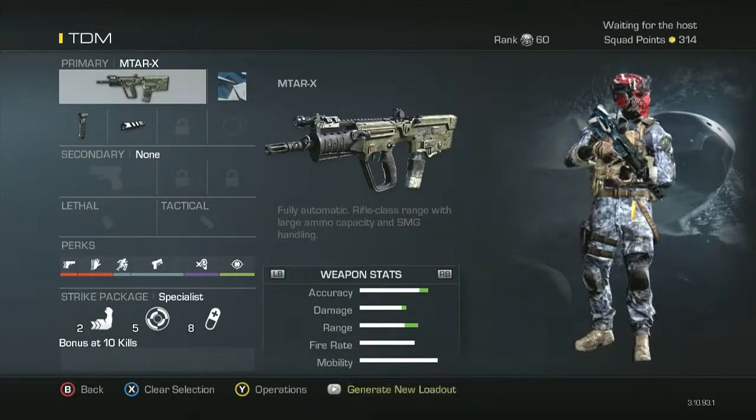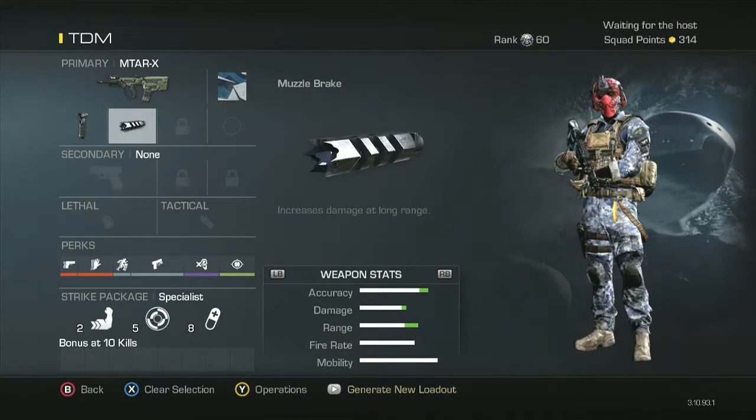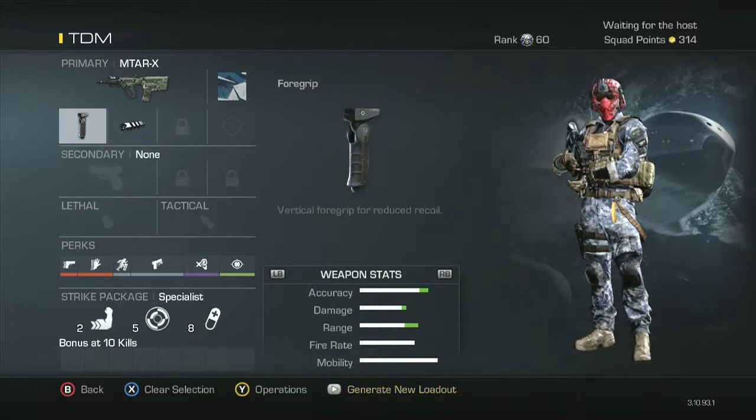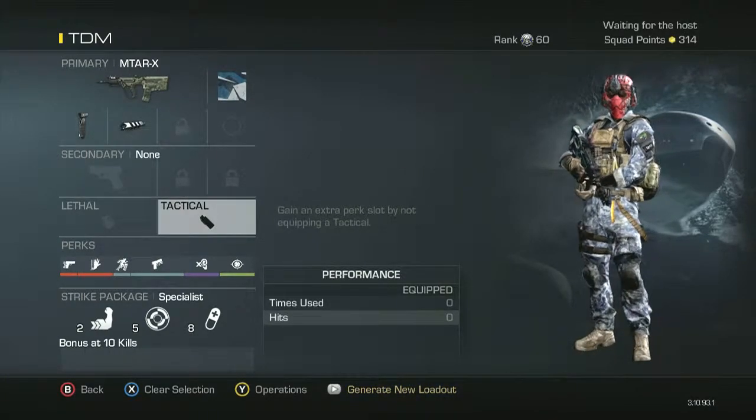First, obviously you need the MTAR — not a bad gun, I think. I don't know if they've actually underpowered it, but it feels really, really underpowered now, not very powerful. First we need foregrip and muzzle brake as you do, no secondary, no lethal or tactical.